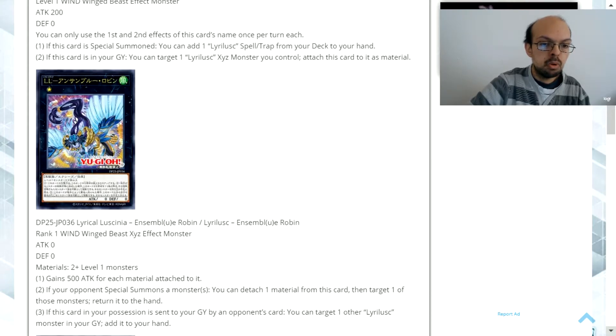With this card, the more materials you have attached, the more powerful it becomes. If you get 4 or more materials, you're looking at a 2000 attack monster, potentially even further with the abilities of some of the other cards that can equip to it. The secondary ability — keep in mind it's not a once per turn effect — is triggered whenever your opponent special summons a monster; you can detach a material and send that card back to the extra deck. As long as you have material, you can keep using this effect.